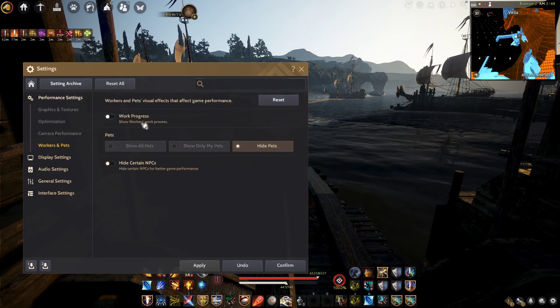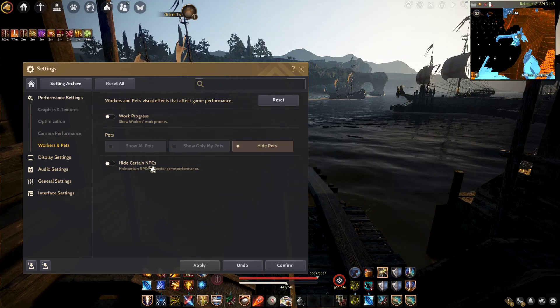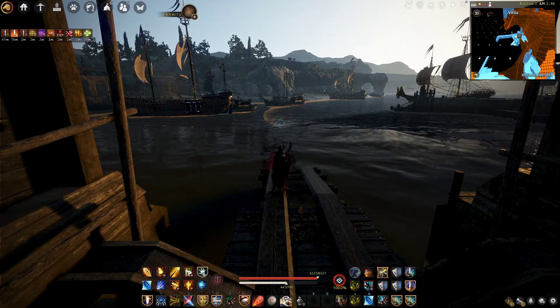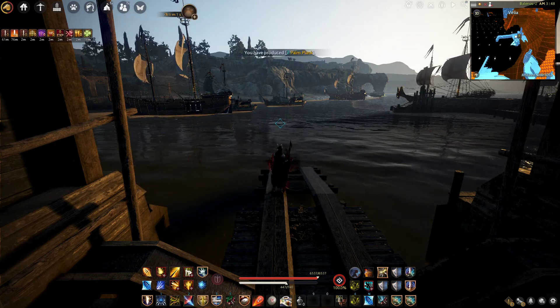Turn off pads, workers, any NPC details — turn off everything. That's all my settings while doing PvE and PvP. I tried to tell you everything about my UI and settings.